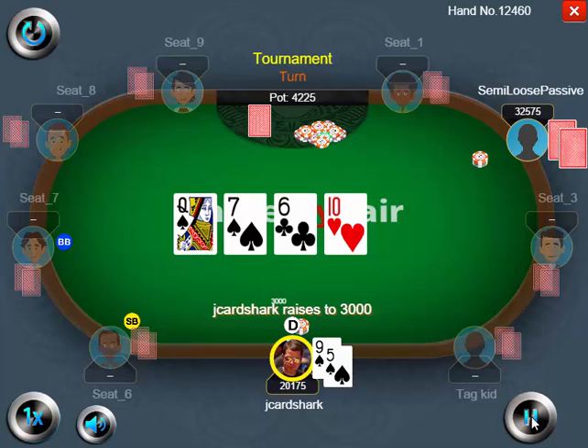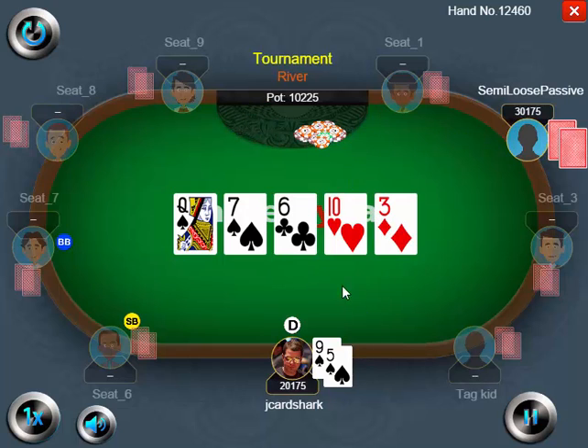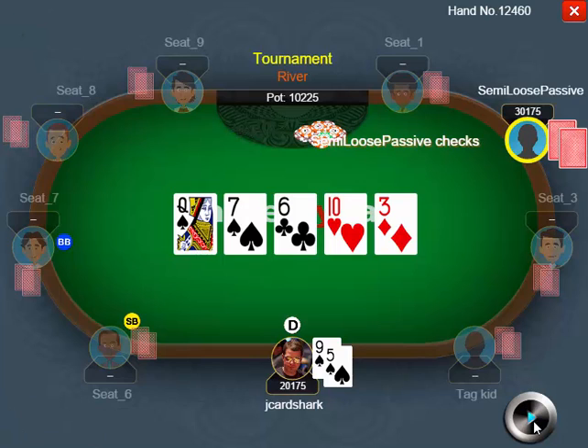I do 3,000 and my opponent calls. When he calls, now I'm thinking he has a queen most of the time, maybe a random two pair, maybe a random hand like ace-10, or maybe even just a calling-stationy hand like 8-7 or 10-9 — something kind of bizarre that doesn't make a whole lot of sense. The river is a 3 of diamonds and my opponent checks.